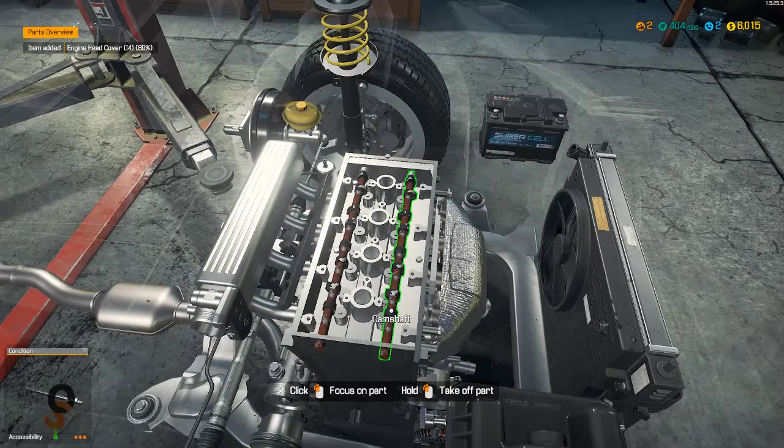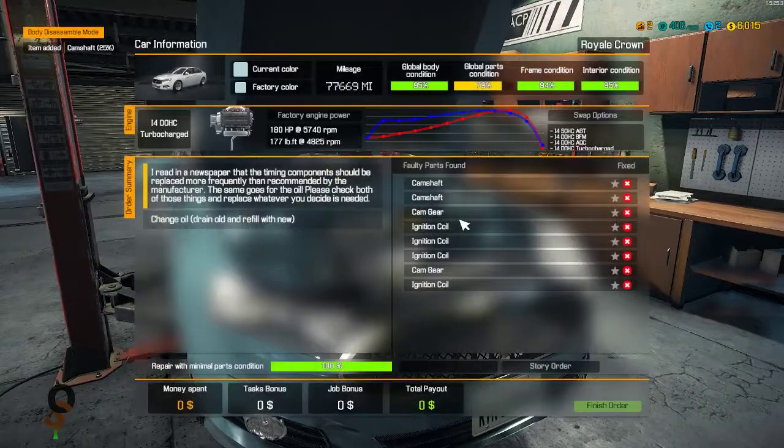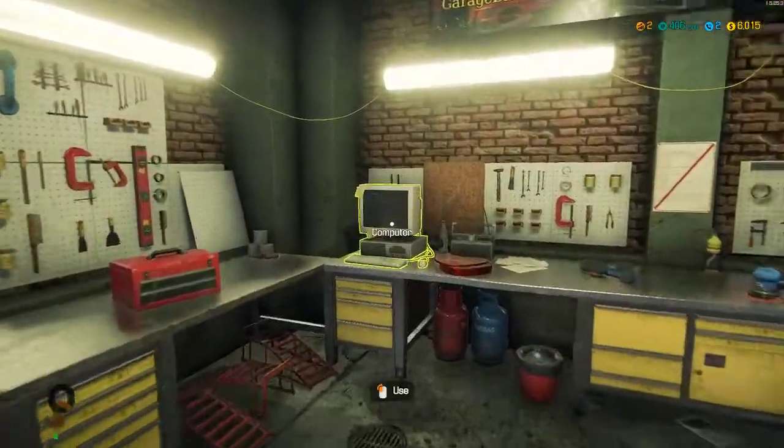Let's take the camshafts out. So now we have two camshafts, two cam gears, and four ignition coils to replace. Let's go and order some new parts.